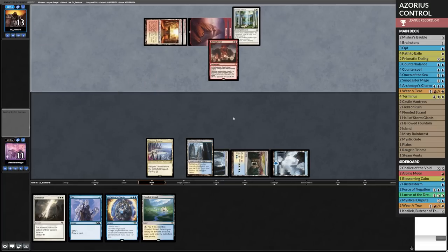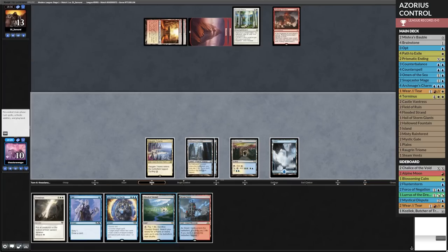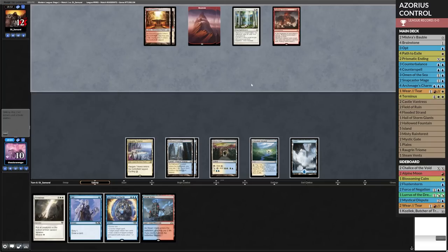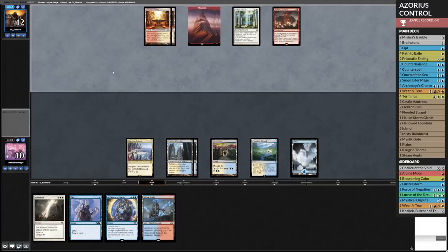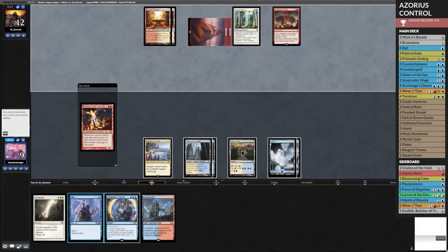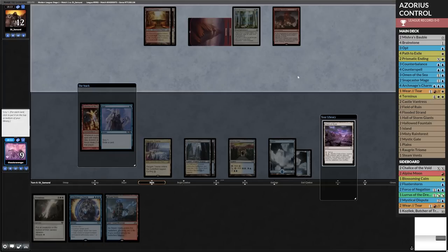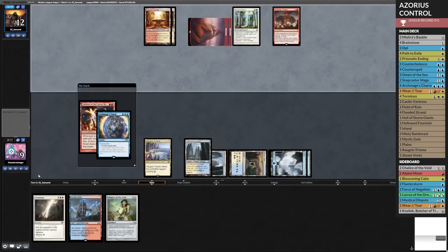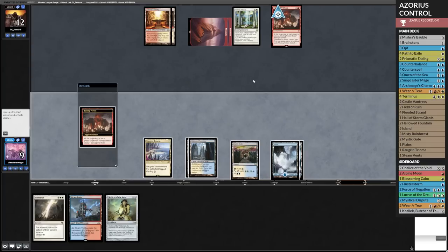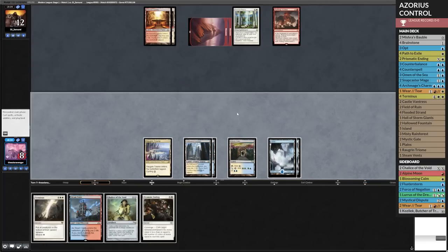I guess this is going to resolve, unfortunately. I'm probably just going to end up drawing a card here. If I find Snapcaster, I could just start dropping it on the board and attacking with it. We're going down to nine here. I probably want to just Opt — no free spells or else I get in trouble. Yeah, I probably got to counter this. Or I could put Chalice on one. Down to eight.